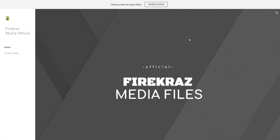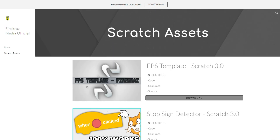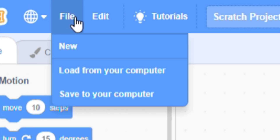The first thing you want to do is go to the link down in the description — it's my website. Click on the scratch coding assets section and then my FPS template will be right there. The screen will go blank for a second but that's fine, just don't close it so it can download. Then head over to Scratch and load the file that you just downloaded.